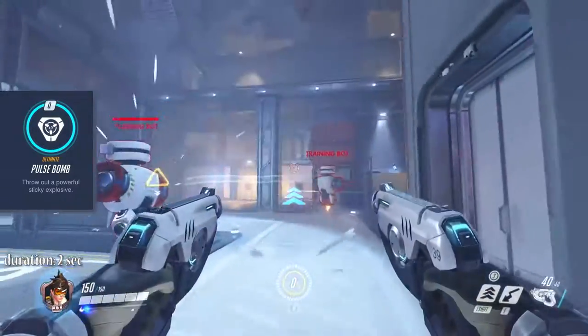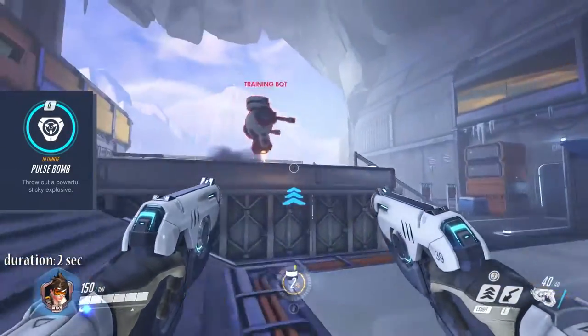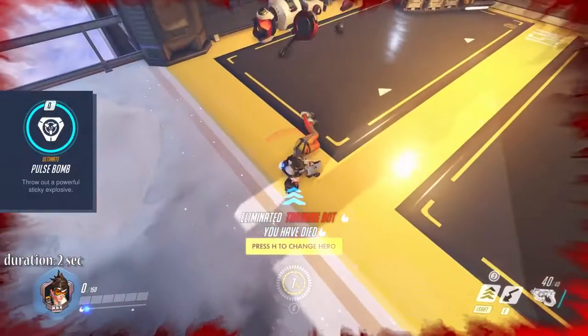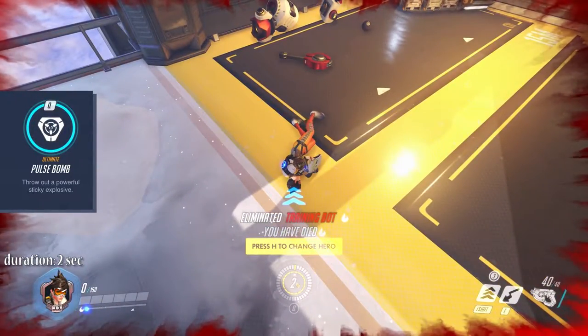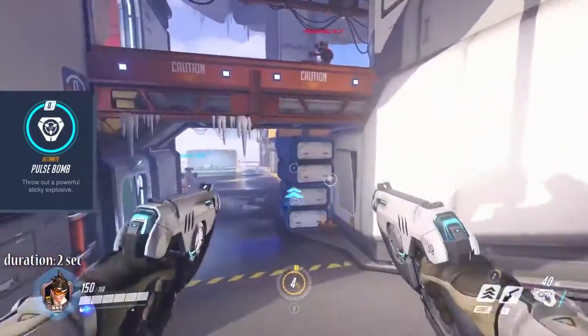Also notice that the bomb will stick to any surface you place it on, including enemy heroes. And notice that you have to get out of the blast radius yourself, or the bomb will blast your 150 HP away like nothing.